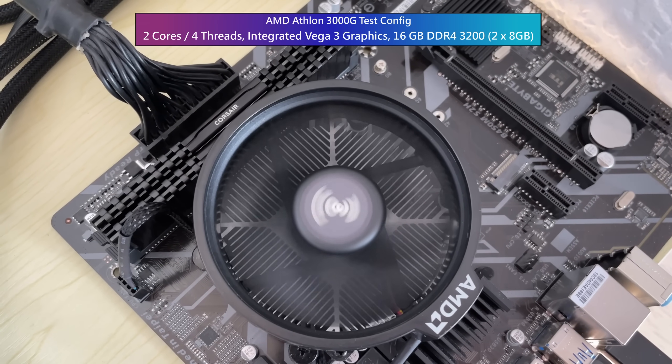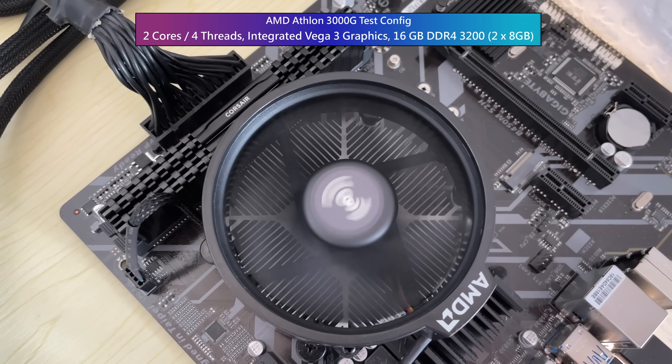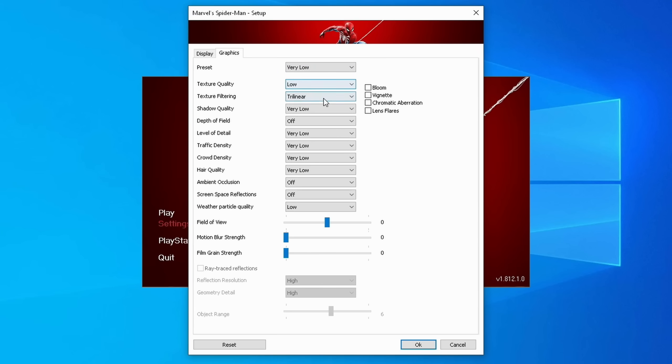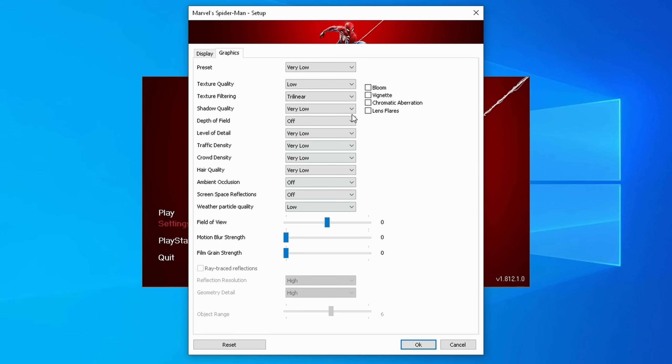Last time we were able to squeeze somewhat surprising frame rates out of Stray, everyone's favourite cat simulator, but today I have a feeling that hitting 30fps will be a little more difficult. Spider-Man Remastered also benefits from the inclusion of FSR 2.0, which means we can render the game at a lower internal resolution before it's upscaled to fit the native display. This technology really helps breathe new life into ageing or generally weaker hardware, though it can also squeeze more performance out of modern GPUs.